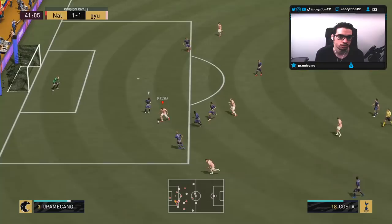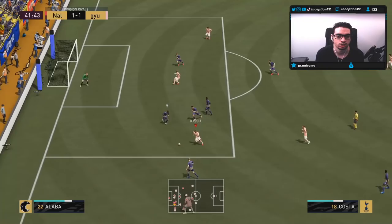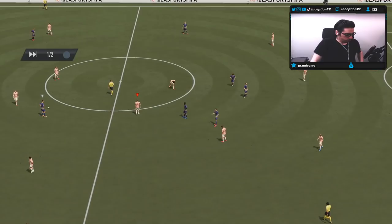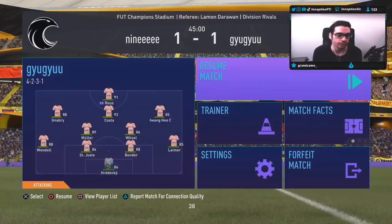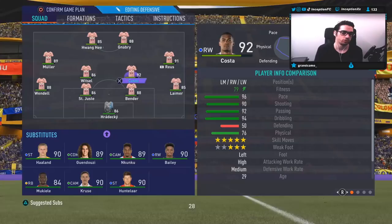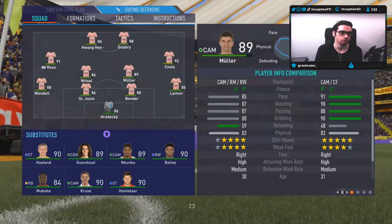I almost had that - I could have done a fake shot right after that skill move, I think that would have been good. That skill move came off really smoothly, I timed that so nicely. For this half now I'm going to use him in the actual side position - we'll use a 4-4-2 fast build-up where he'll play on the right side.